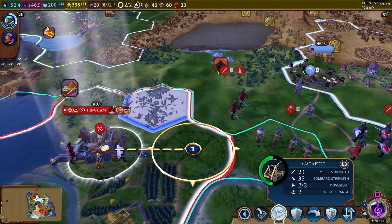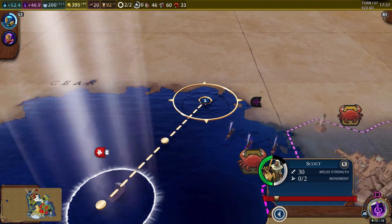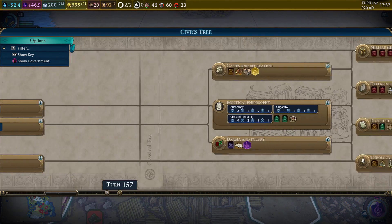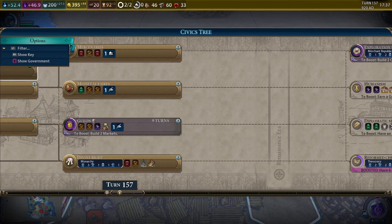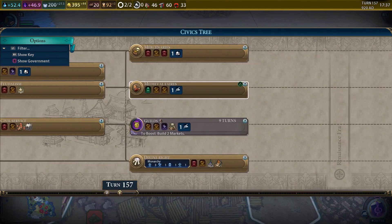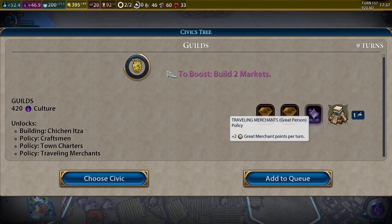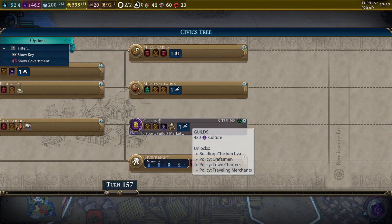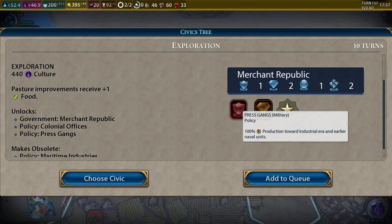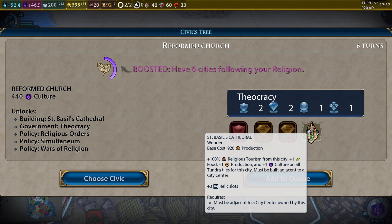We also have the catapult — we'll put them right there, ready to ride. Let's skip the turn and keep exploring. We've also finished a civic. What did we just get — medieval fairies? We can get the exploration civic which has been boosted. There's also guilds which have some good stuff. We'll get a governor title too. Pasture improvements bring in food — that'd be really nice. Then we have the improved church which brings new policies and a wonder.